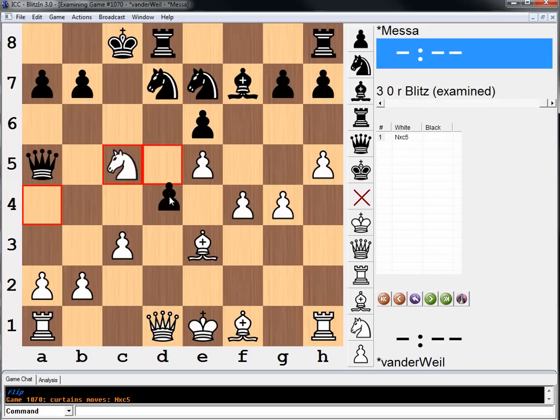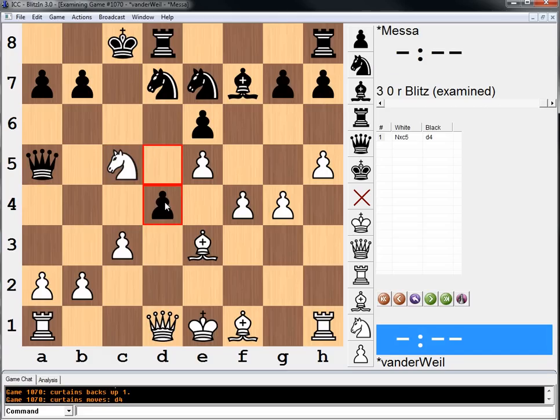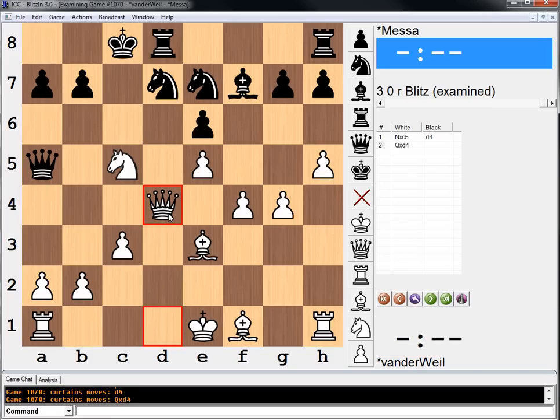d4 could be something we have to worry about. Probably knight b3 is fine. I think it's queen d5, so maybe we really have to worry about that. Maybe queen d4, though. Seems okay to me.